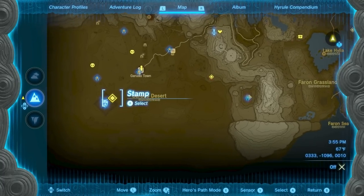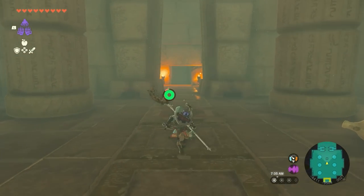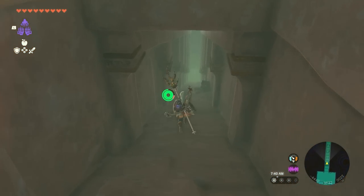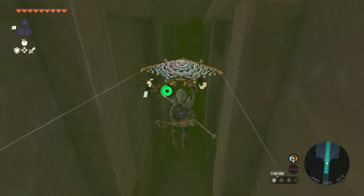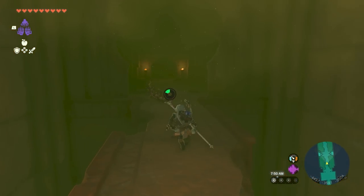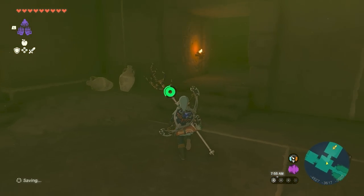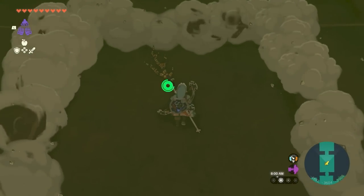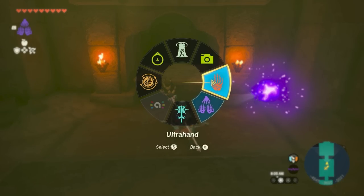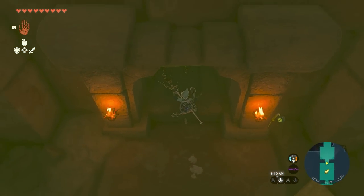For the Gerudo Scimitar, head back to the Lightning Temple and run down the first corridor. Once you reach the first intersection, turn right and go into the next room. The floor should begin dropping — follow it down to the pit and take out the keys. Then use Ultra Hand to remove the slab from on top of the nearby sarcophagus. You'll find a Gerudo Scimitar inside, and the nice thing about this Scimitar is that it will respawn every Blood Moon.